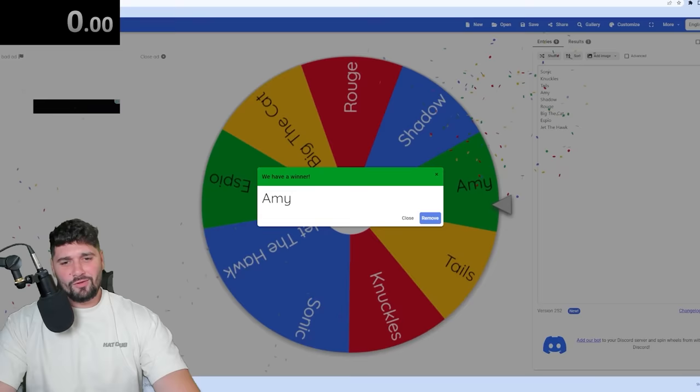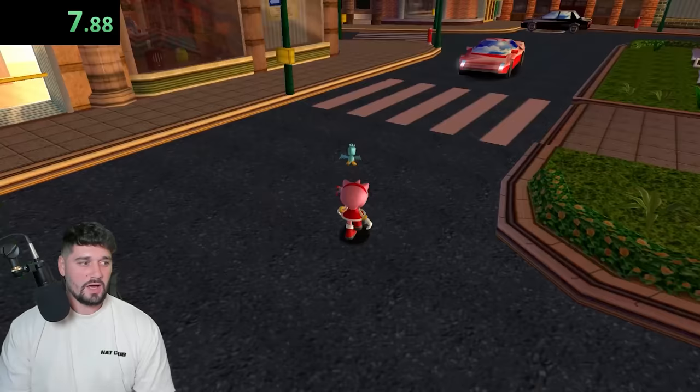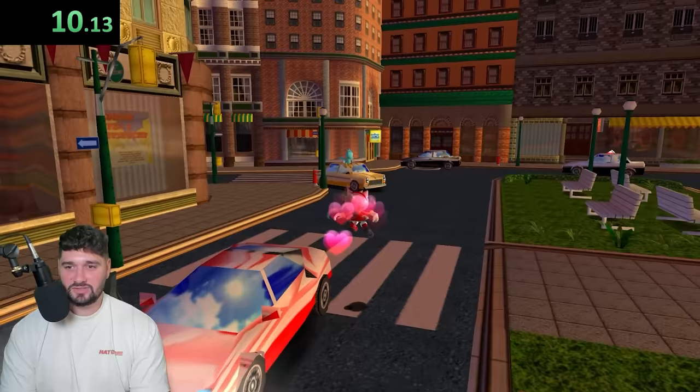The first character is Amy! Alright, let's do it. Timer's on, we're playing as Amy in Sonic Adventure. I guess we might as well run around here — I gotta find pink somewhere in the adventure field, because I don't want to waste too much time.